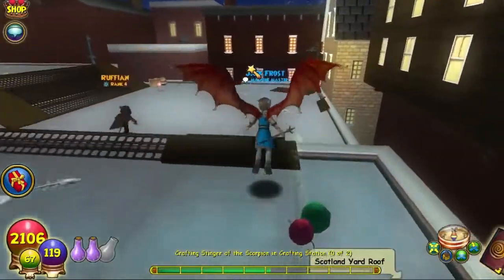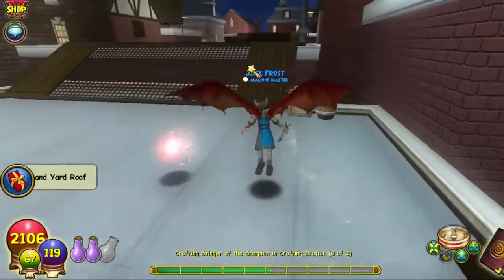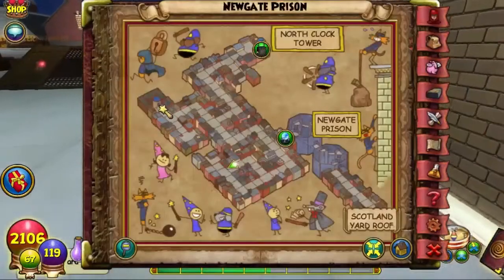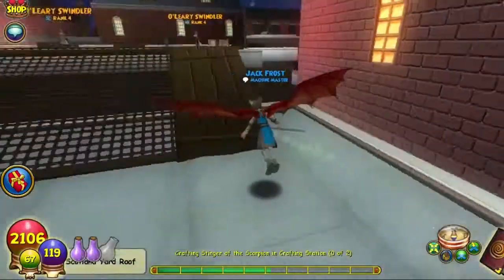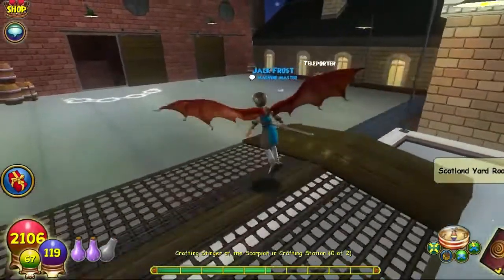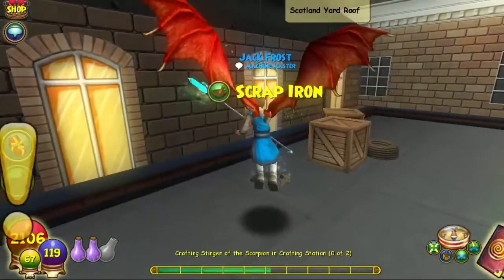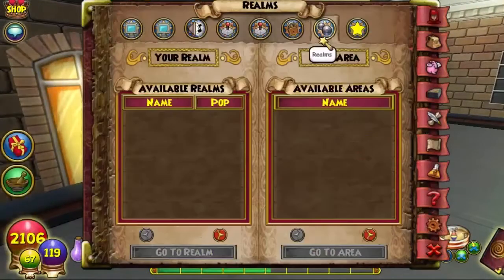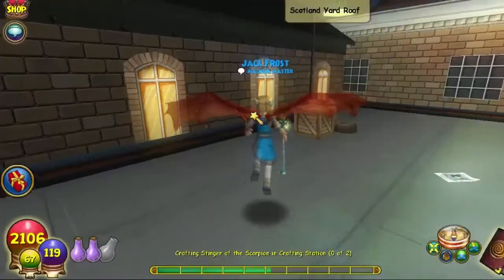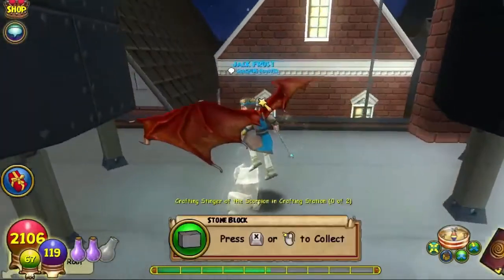If you're going to look for Stone Block in Marleybone, look in the back of the dark areas, like at the end — right here, over here. It's not always in the same location. I prefer getting Scrap Iron at the Bazaar. Look — Scrap Iron right there. It's not always in the same area, so just look around.